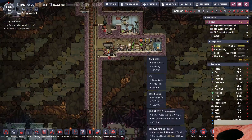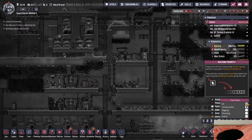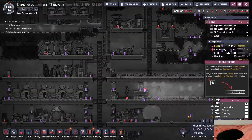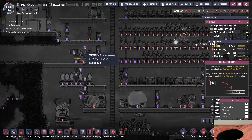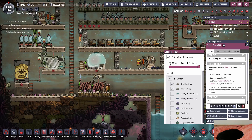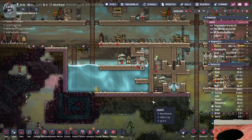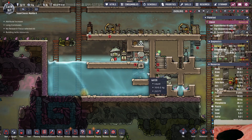They're struggling - I guess I have too many jobs that are priority nine. These two are off - let's turn that off so it's no longer needed. Suit forge, that makes sense. Critter drop-offs - that might be messing with the AI. Everything else should be fine.